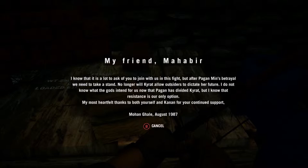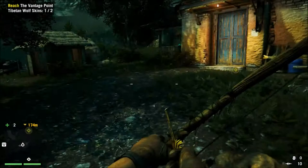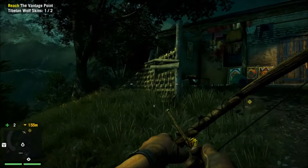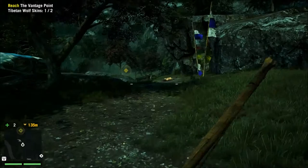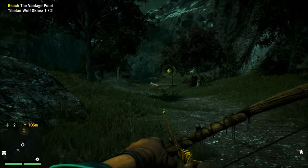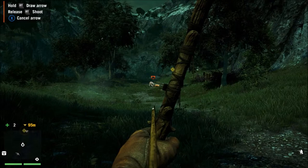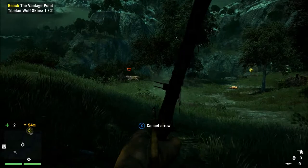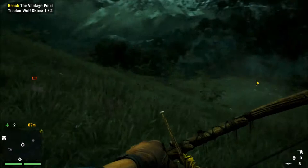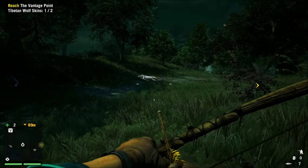Yeah, I think that was from my mom in the game, obviously. Alright, reach the vantage point. Looks like there's something dead — oh what's that? I got a wolf, let me crouch down here. I don't know how accurate I'll be with this bow. I missed him altogether — might still be able to sneak up on him. There we go — nice clean kill, double skin okay.